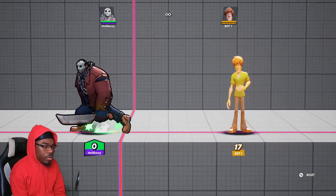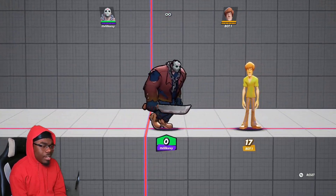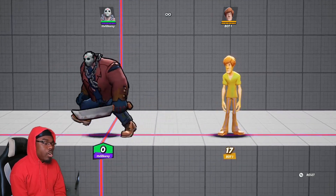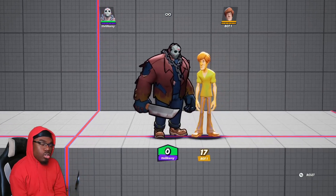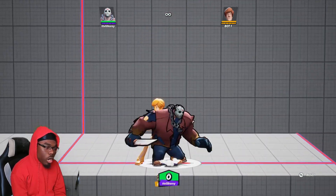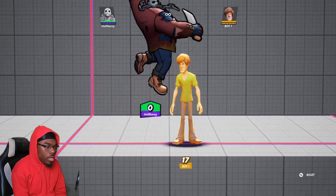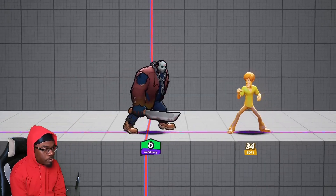If you got a character that can really carry or is really good at edge guarding, you can really space out Jason and knock him out. I'm here to explain all these things about how to play Jason better. Maybe you're watching this guide because you want to figure out how to play this character and feel comfortable with him. Let's start off with the basic moves.